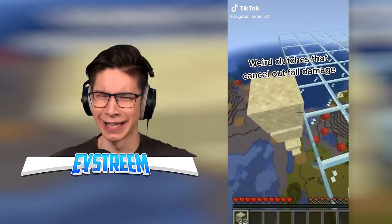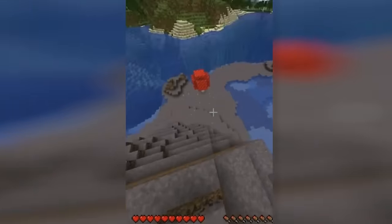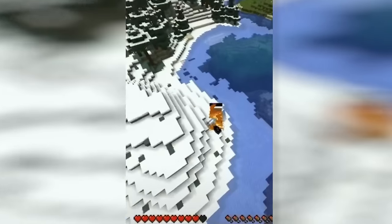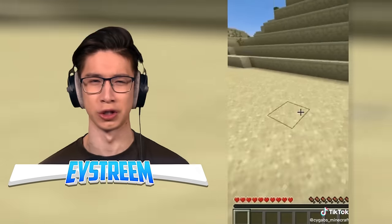Weird clutches that cancel out fall damage. What do we got? Sand? I've seen this one — that works, don't know why, but it does. Next up we've got a mushroom — how does that work? The fire one works by giving you damage just before you hit the ground, and it's the same with the cactus one — it cancels out the fall damage.